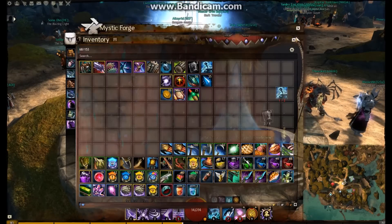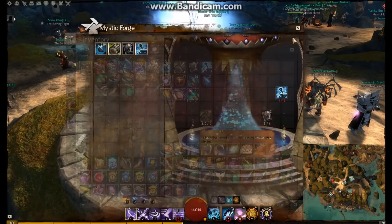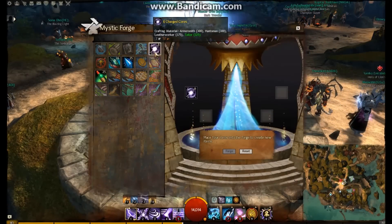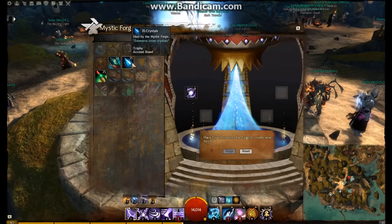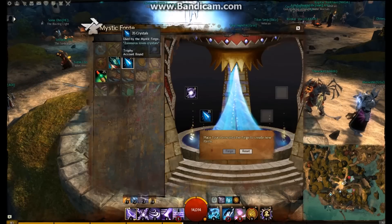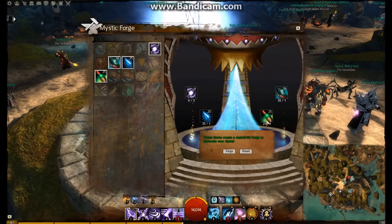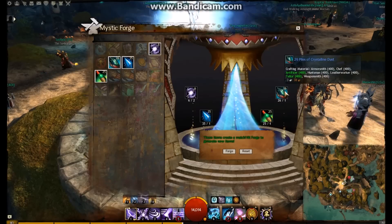The next step is upgrading items. We're going to be using mischarged cores. We then have crystals that we get — three skill points get us five crystals. I use my key runners to buy these crystals. Then the more expensive components: the piles of crystalline dust and the Bottles of Elon and Wine. There's one Elon and Wine for around 25 silver, and the pile of crystalline dust is worth around 20 silver.